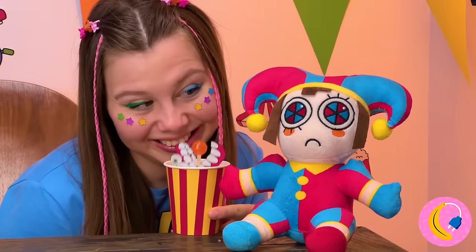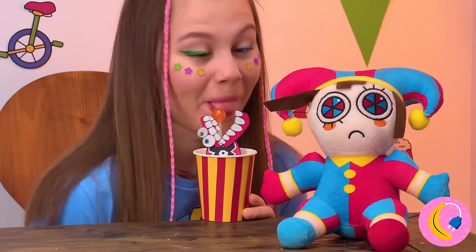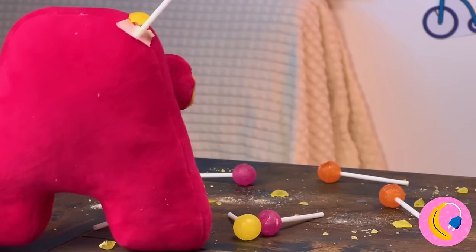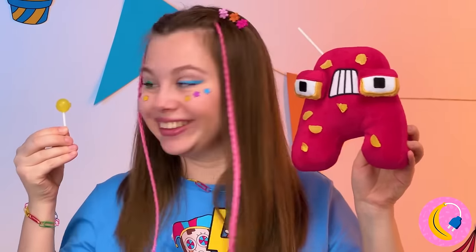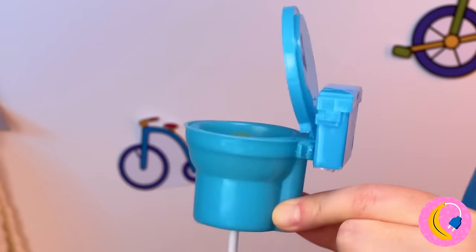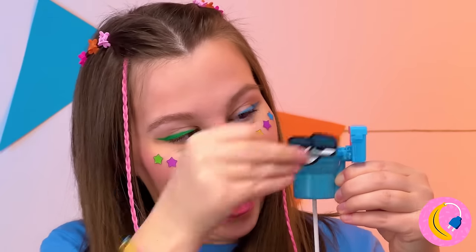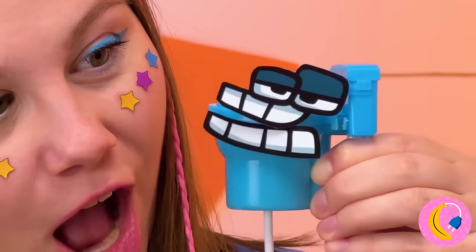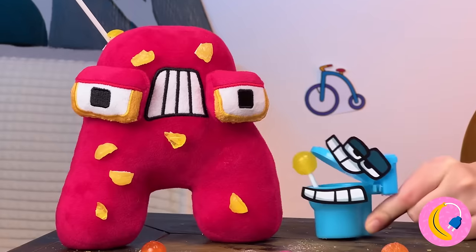And he's always up for hide and seek. Looks like A could use some help too. A mini toilet can help you out - just slide your lollipop inside, close the lid, and it can use a familiar face too. Here A.